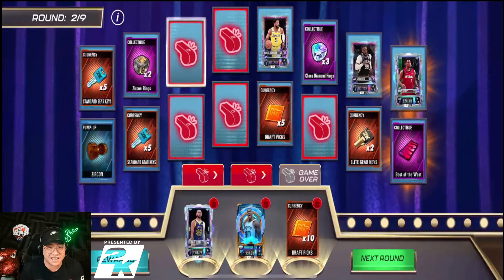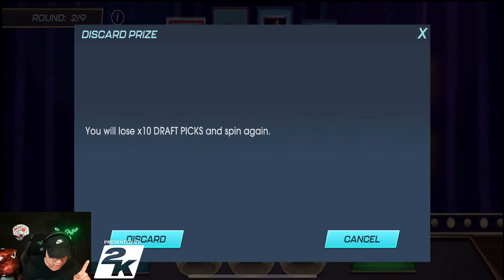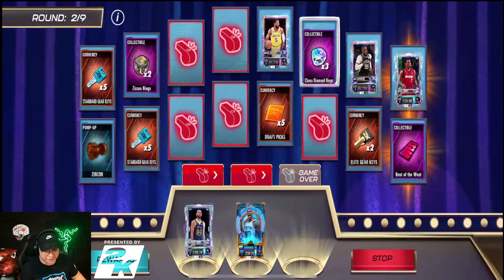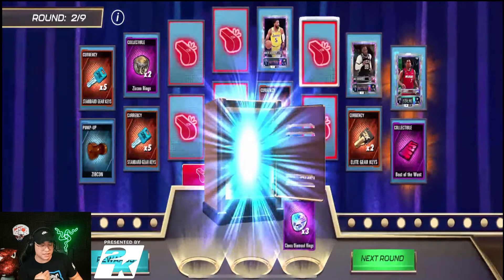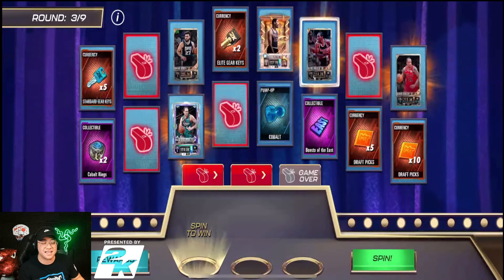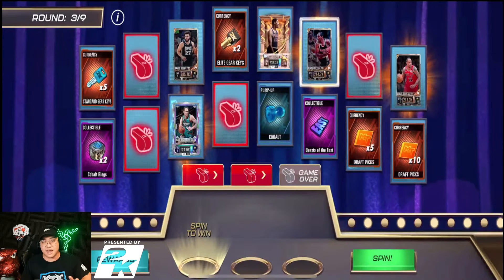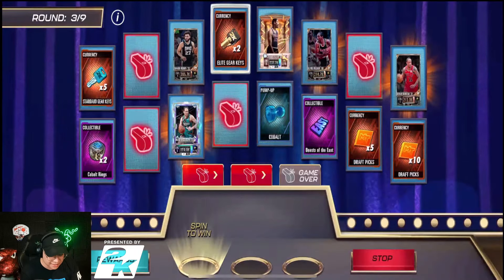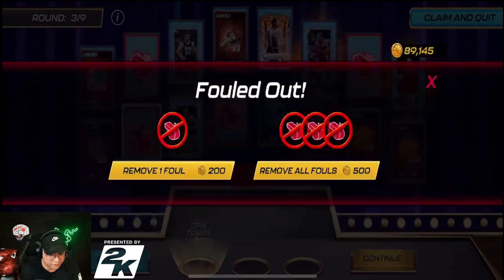You can junk cards you don't like — say you got draft picks but wanted elite keys, you can junk them. But that adds a whistle. Let's test it: if we junk it, do we get back the whistle spot? We discard it and the whistle stays. We kind of lucked out and got rings, which is pretty awesome. We put those into the locker — still trying to make it to round nine to get Kevin Garnett.